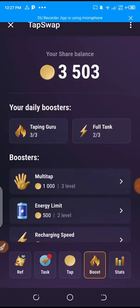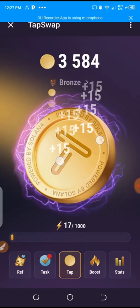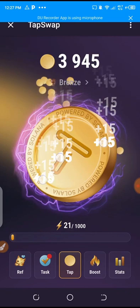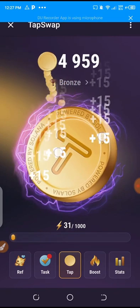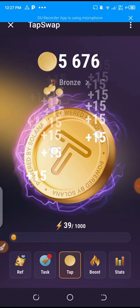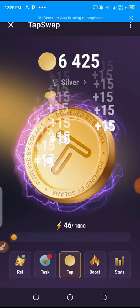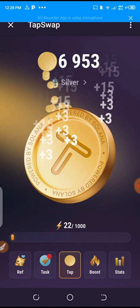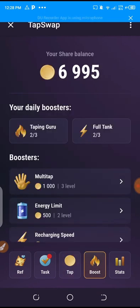The second one is the Tapping Guru. You can get this one three times per day as well, but it's not coins in the same way — you can see it's plus 15, and it's according to our stage. If you've increased your stage, it can be plus 30, plus 45, plus 50. Within just a few seconds or minutes, we have the chance of tapping. You can see it has gone back to the previous level, and we can refill it three times per day as well.